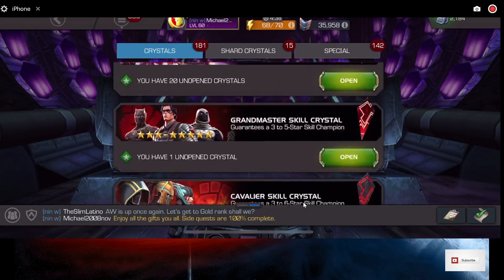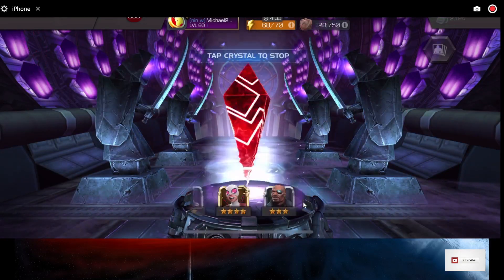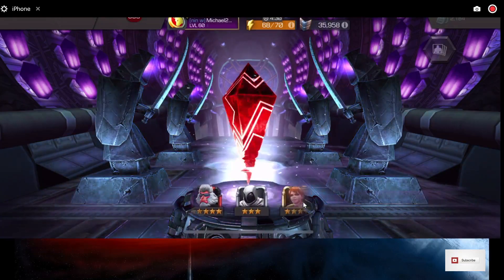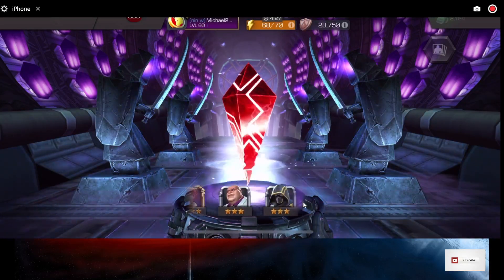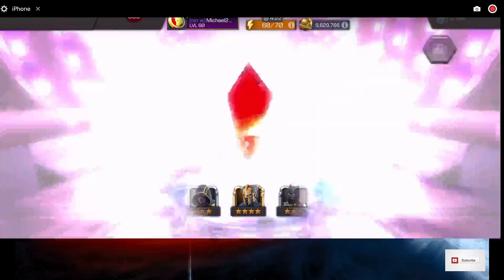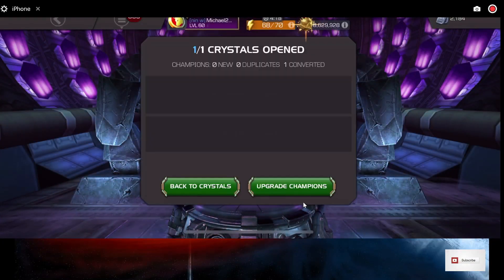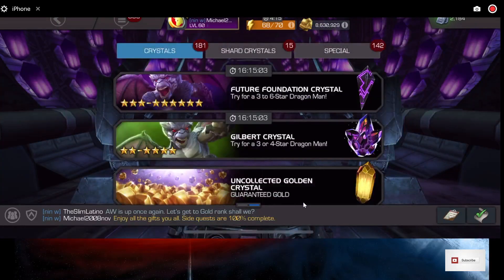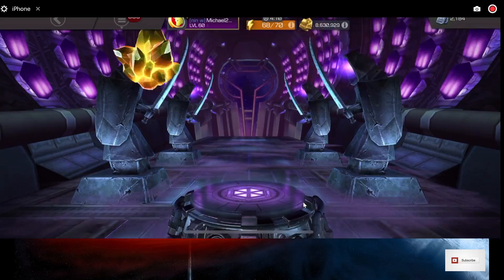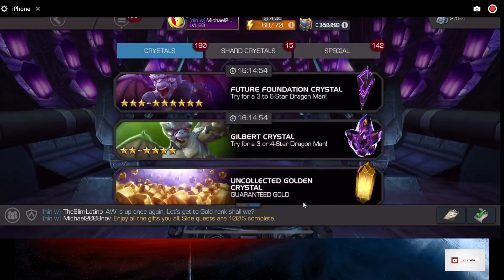We got our Grandmaster Skill Crystal, let's open that. These are 3, 4, and 5-stars. We got a 4-star Aegon — that's not bad. I'm okay with that, I have an Aegon already who's a 4-star. There's more 5-star crystals — I am definitely okay with that. That's another 550 of those.